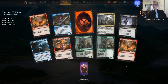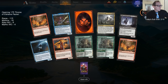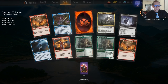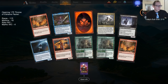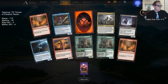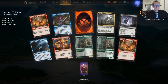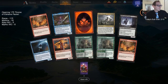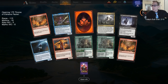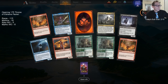Royal Scions and a mythic wildcard — you just get mythic wildcards if you open 10! Why isn't the new mastery system live right now? We had five mythic wildcards here so now we're at six. I changed the rare wildcard counter, not the mythic one — no other mythics though. A couple Love-Struck Beasts — nine rares, goes to 124.